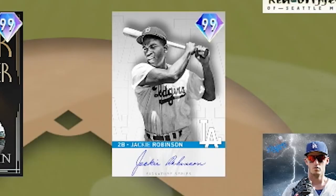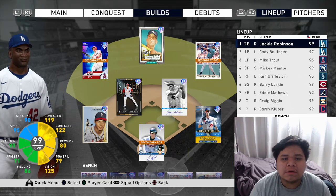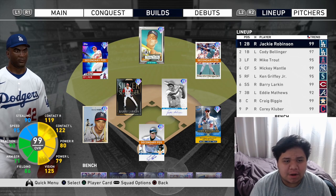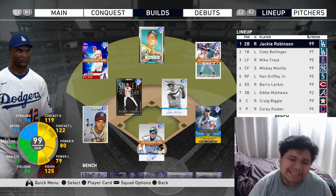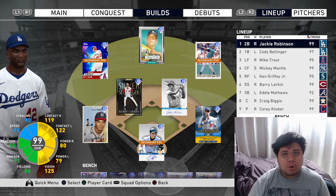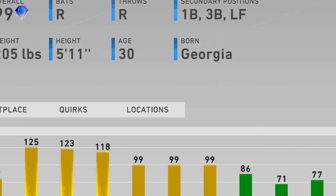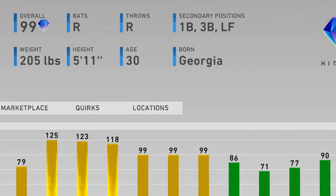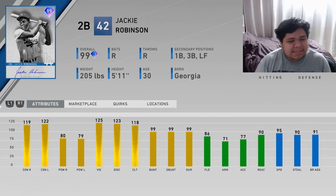Jackie Robinson has to go down as one of the greatest players of all time, and today we'll make his debut with his 99 overall Signature Series card. What is up ladies and gentlemen, it's your boy Cat back again with another Ranked Seasons episode. Today we're going to be making our debut with Jackie Robinson, and the stats on this card do not lie.